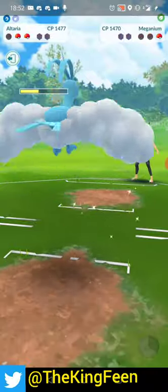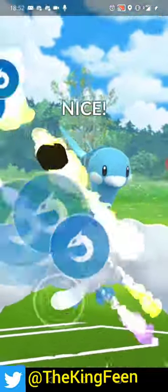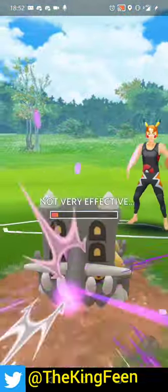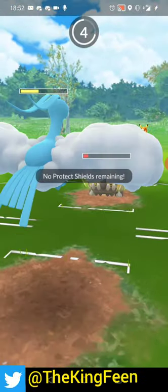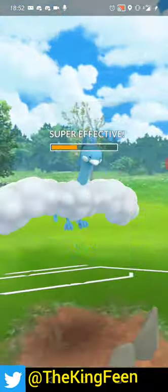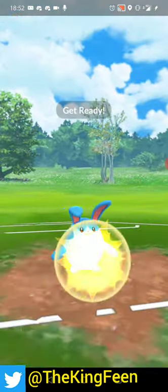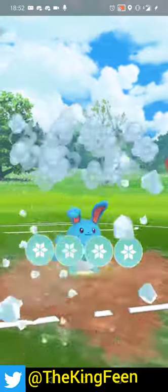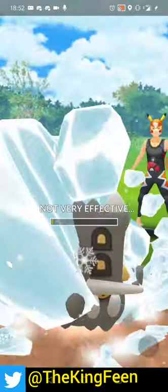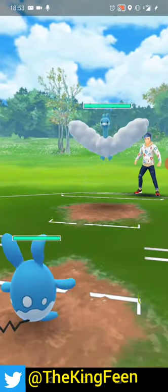I got Dragon Pulse and these Dragon Pulses - even though not very effective, they're only resisted by the Steel typing, not by the Rock typing unlike a flying move. So Bastiodon is lower than they probably expected. They can't farm us down - they have to waste their energy. I'm happy because one Ice Beam here will do. I didn't want to find out if they were close to another charge move. At least we won a couple of battles here today.